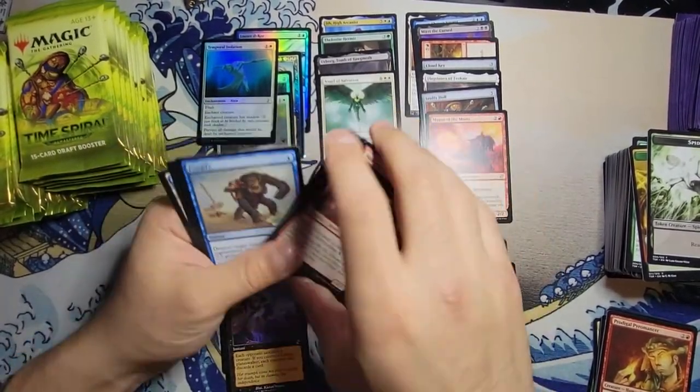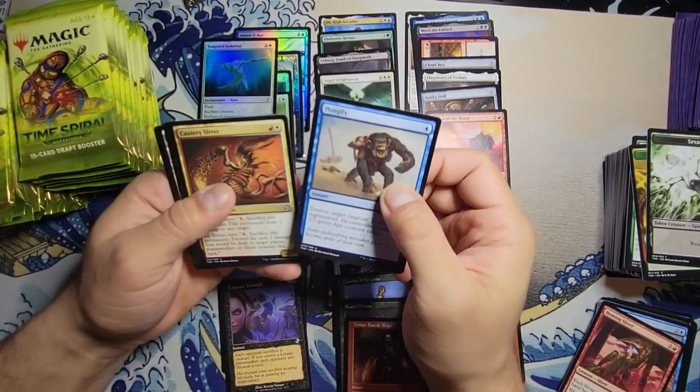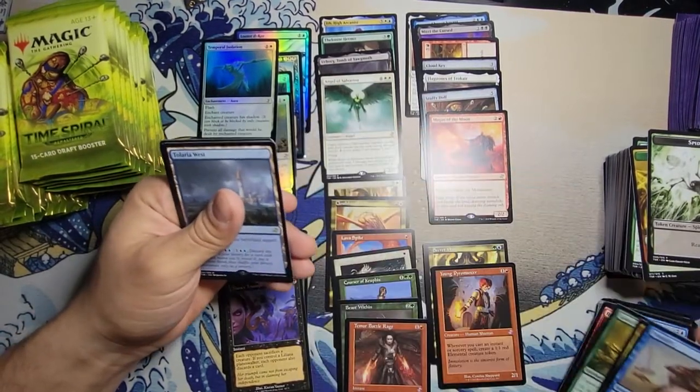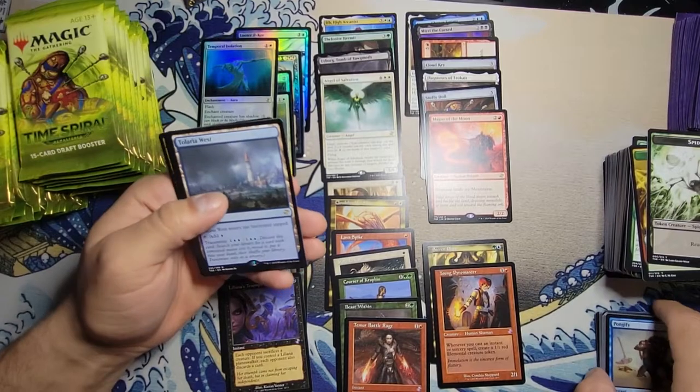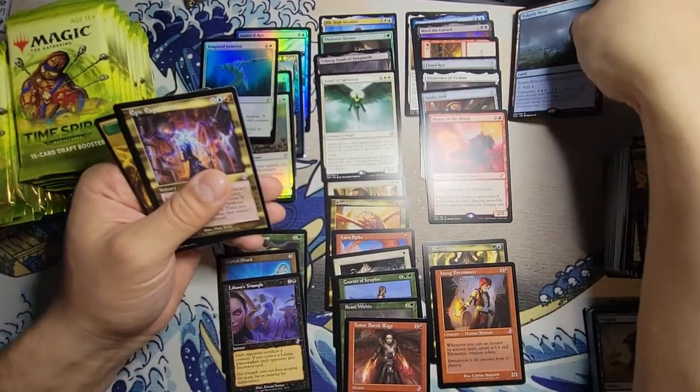Our first uncommon of the pack is Pongify — pretty good. Cautery Sliver, Gaea's Anthem, and Tolaria's West — not too bad — with an Epic Experiment. That's pretty good.